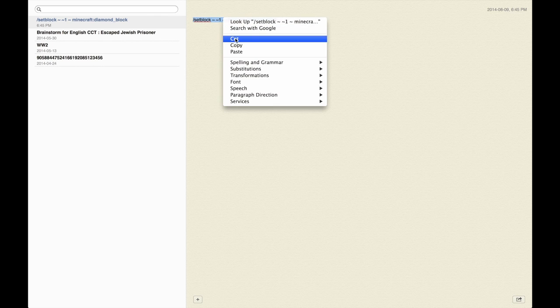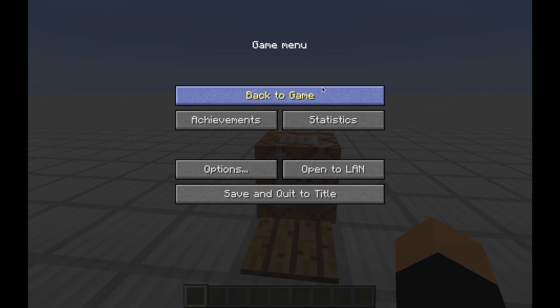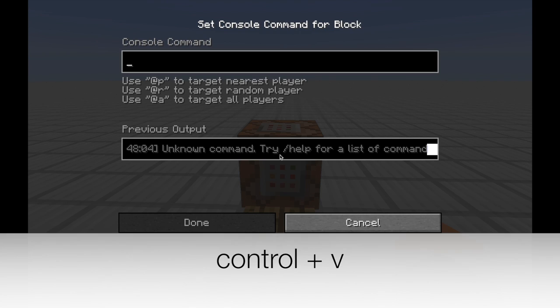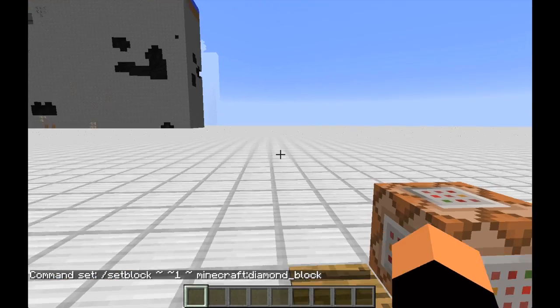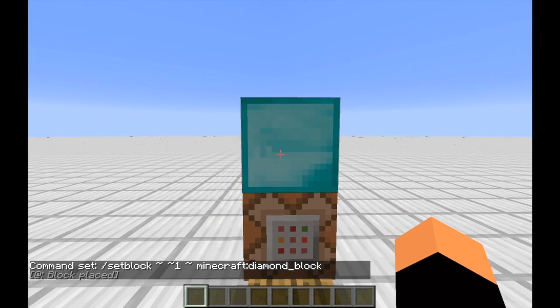What you want to do is make a block around it, right click, and click copy. And then you just want to go back to your Minecraft, right click the command block, and press Control V. And there you have it — you have copied the command, and now if I step on it, it will spawn in a diamond block.